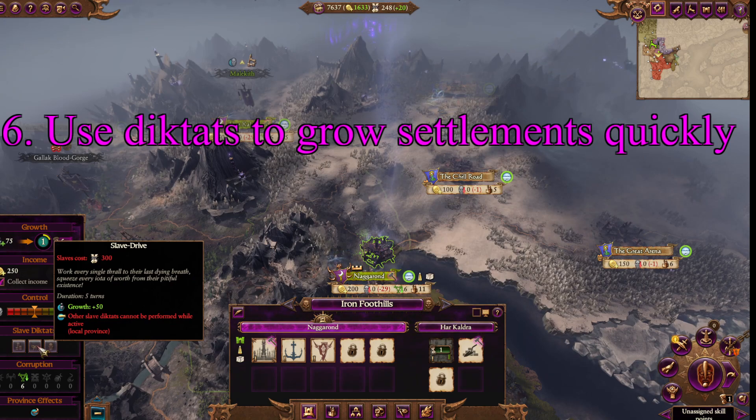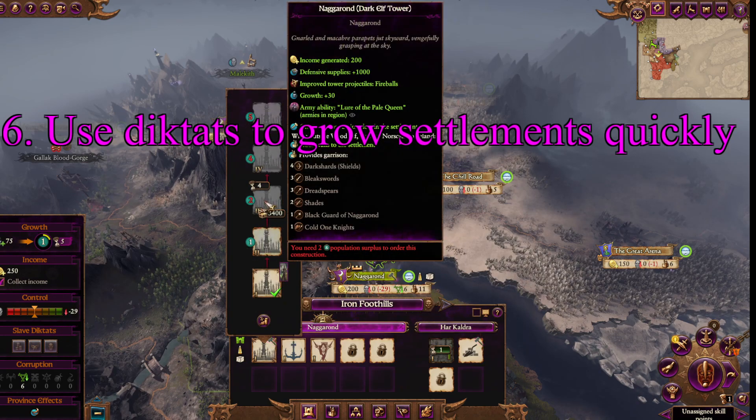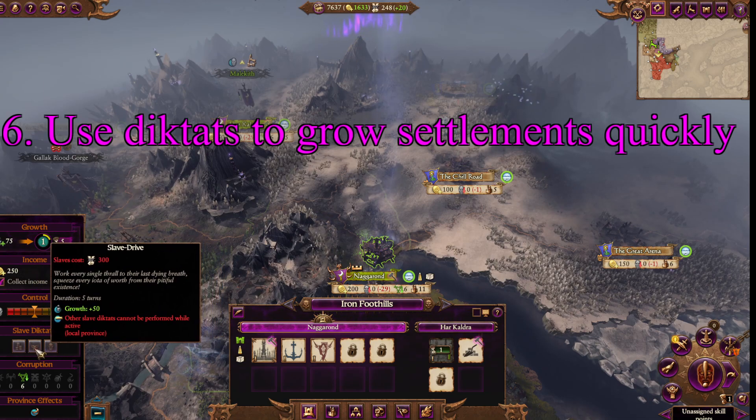In a settlement specifically like Naggarond, which you want to get to the higher level units because the Dark Elves thrive at high levels, you want to grow as fast as you can — Diktats provide the way to do it. If you do not use Diktats, you are missing a fundamental element of the Dark Elves, which is they get slaves and use them to immense benefit, since you can also convert them into money or into control. But the growth is way more useful for most of the game. Focus on getting slaves and using them on Diktats and in your economy.